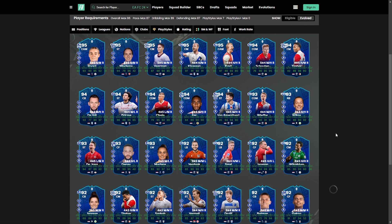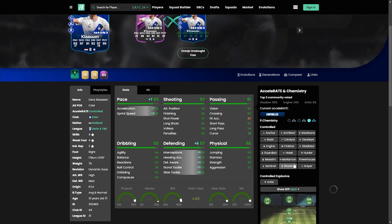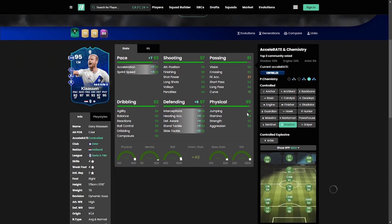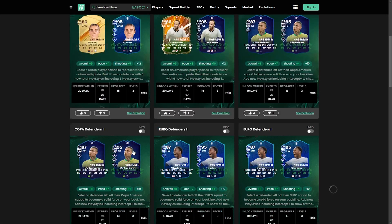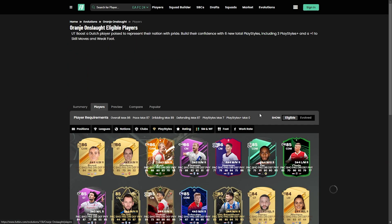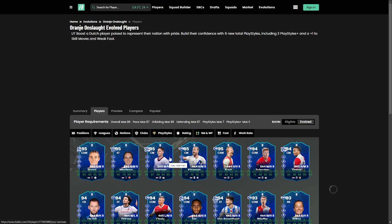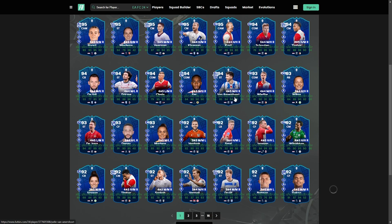So I'd probably say it's quite an easy one — Dirk Kuyt is looking the best, if I'd say so myself. With Klassen, he's not looking terrible but I think you could get better. You'd definitely go with a shadow chemistry style, and he does require you to have that foundation in your team. When it comes to players that are accessible to buy, Kuyt is looking the best in my opinion. Vermin as well, but he's got another card. Same with Timber — he's got another one too.